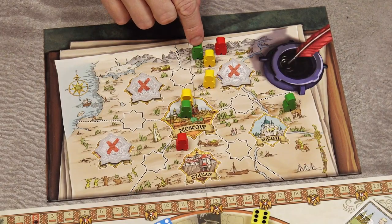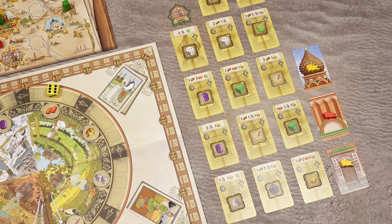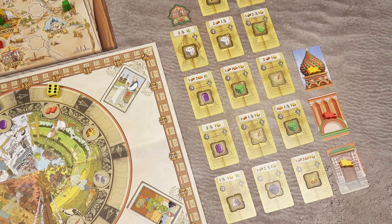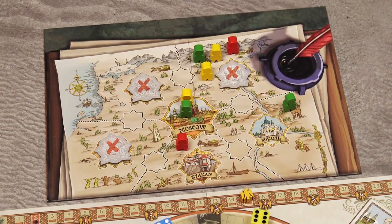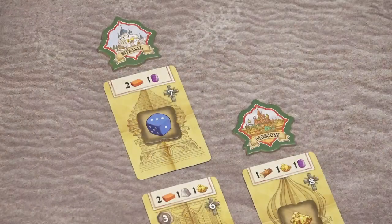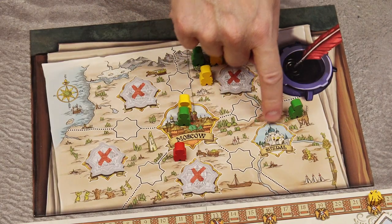If the green player also had a contractor there, they would score 0 victory points — 1 contractor multiplied by 0 banners. If you build your sixth cathedral tile and complete the tower simultaneously, you first score the city points (4 recognition points in our example) and only then score 3 prestige points for triggering the end of the game. When all players finish their last moves, contractors in towers that aren't completed don't score any city points.